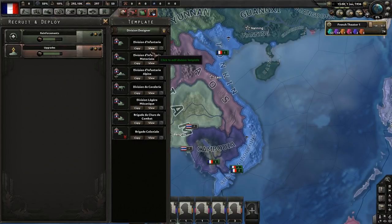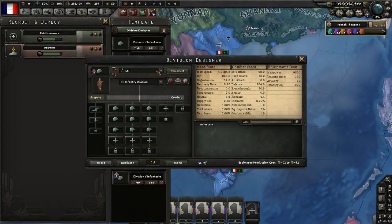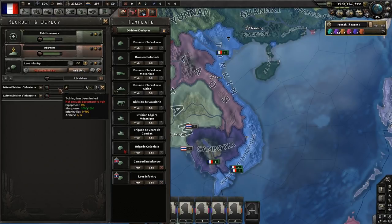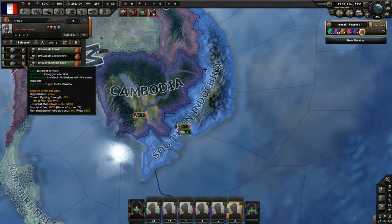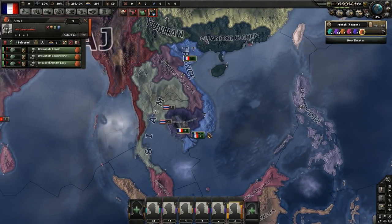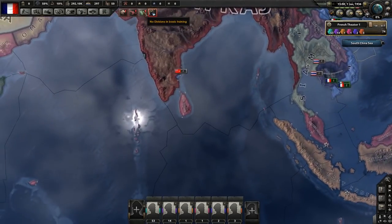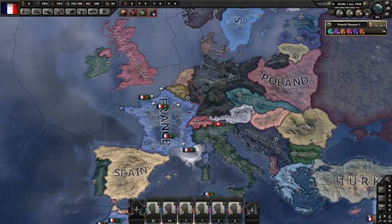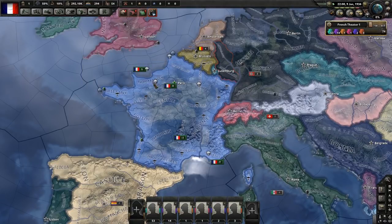We'll call the colonial units 'Cambodian Colonials' since we just want to use up their manpower. We'll make similar 'Laos Colonials' as well. We're going to train 12 Laos colonials at a time and set up a garrison order to protect the territory. These colonial troops will be deployed and assigned to that order. The main purpose is just to reserve their manpower as a pool we can call upon later - we can always disband these troops to get the equipment back.